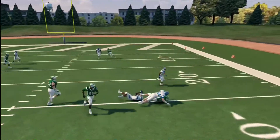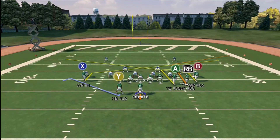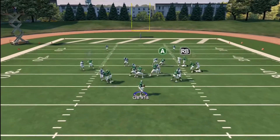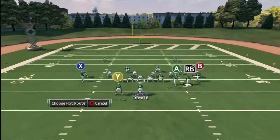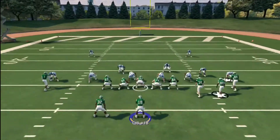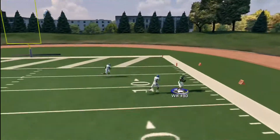We're going to have routes for each receiver that can beat man coverage. As you saw there, the tight end runs a little modified out route, and it gets open every time against man coverage, just passing to the outside. We have two slants to the inside, and we have this corner route to the outside.